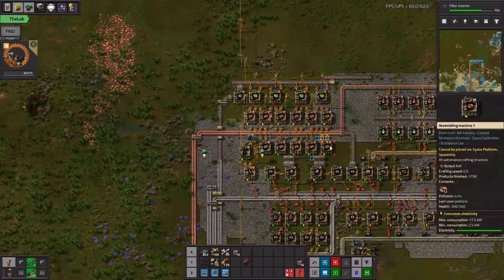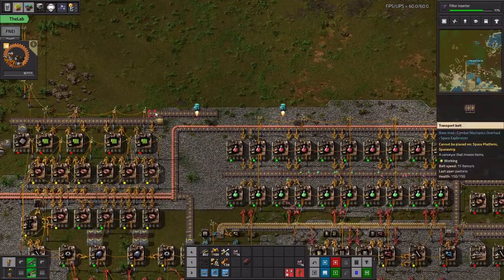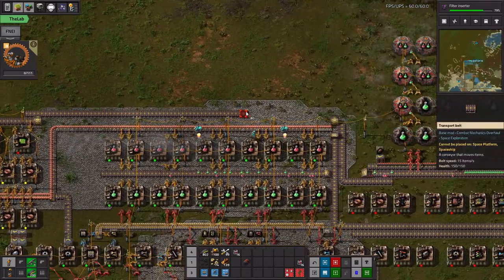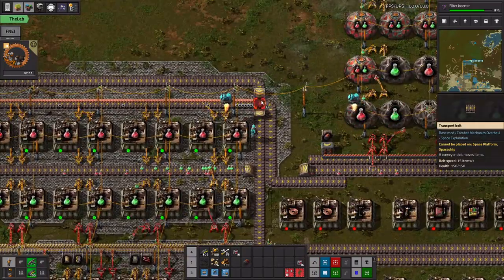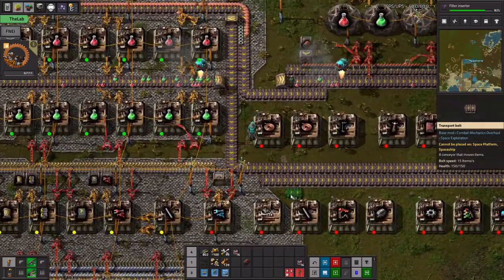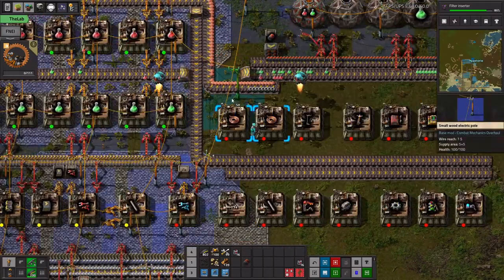That should get us some green circuits. The idea will be like we'll put steel on the other side of the belt and bring it down through here, set up the green circuits, and then we'll bring the copper back as well and use it to make copper cables.